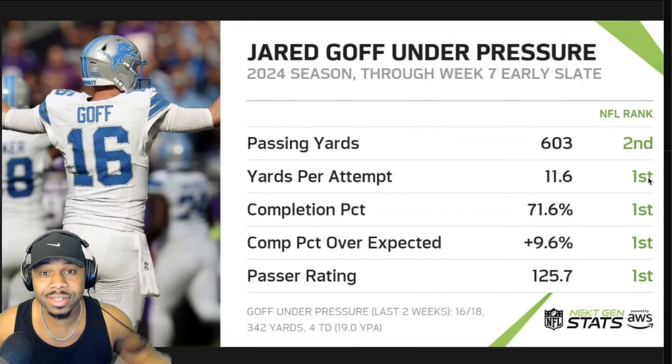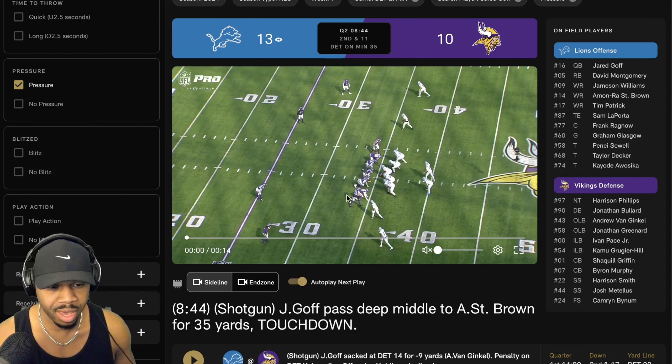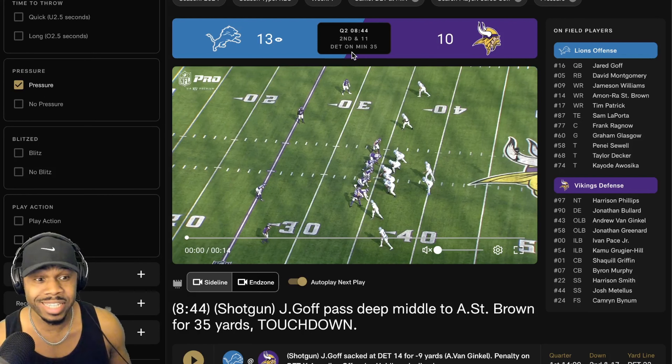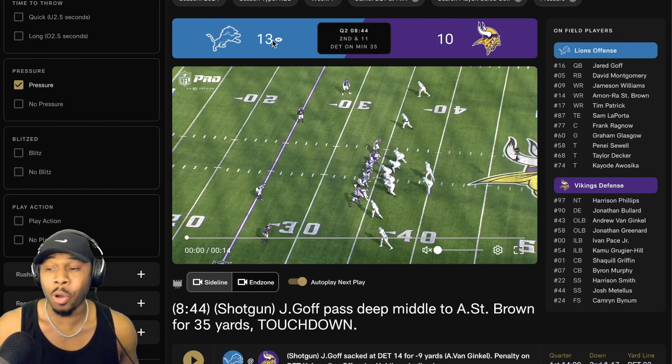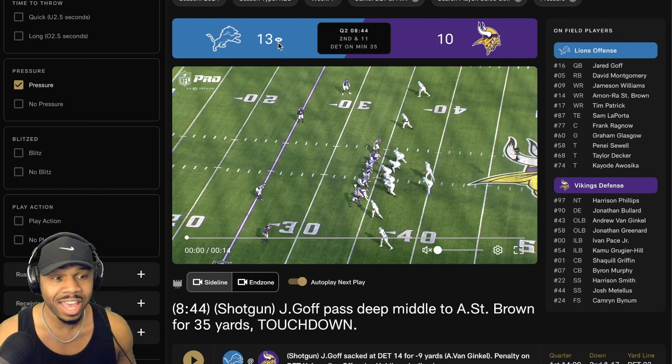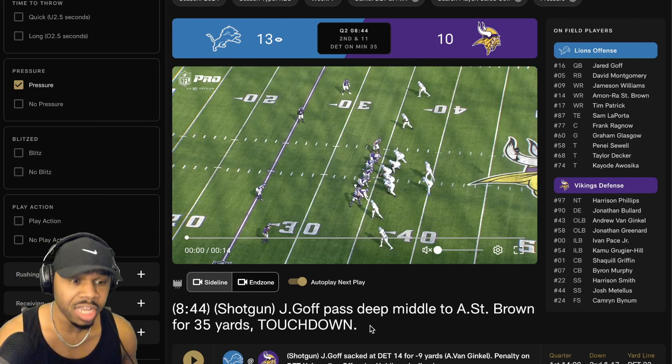So let's look at this one. This is a pressure play. It's second and 11 - this is massive - second quarter, 8:44 on the clock, the score is seven to ten. He ends up throwing a touchdown pass for 35 yards to Amon-Ra St. Brown.